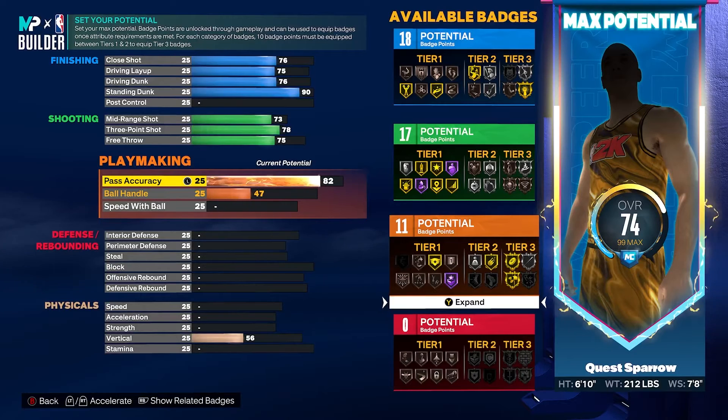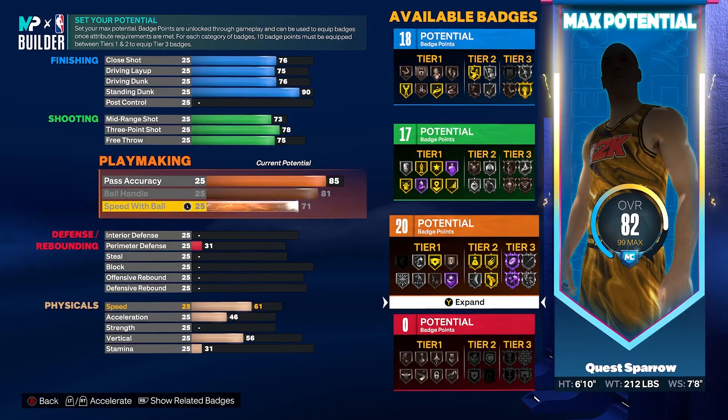Playmaking is where this build goes bananas. We're going to get our pass accuracy to an 85 — you might try to get to 86 to get gold needle threader, Hall of Fame break starter, and Hall of Fame floor general, but we're going 85 as a badge thresh. Then we're going to max out our ball handle and max out our speed with ball, which is very crucial to get the playmaker name at 6'10. That's going to give us 20 playmaking badges. You don't necessarily need the ball in your hands to be effective, but when you do get it, you're going to be able to dish to all your teammates. Hall of Fame post playmaker could be a nice auto hashtag team kick-out option as well.